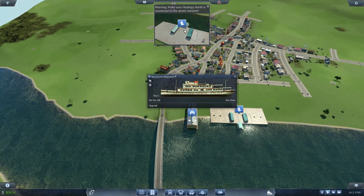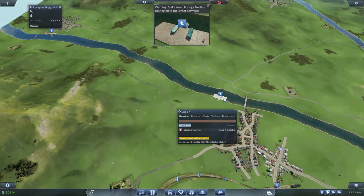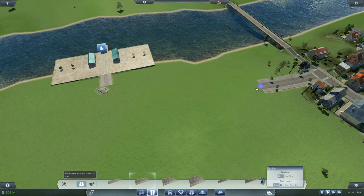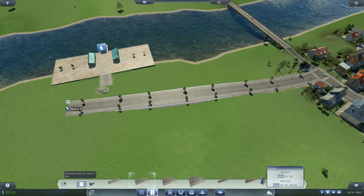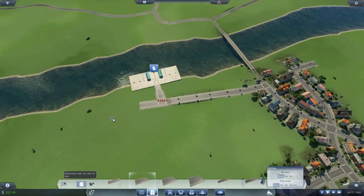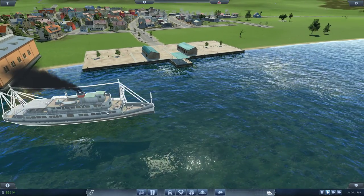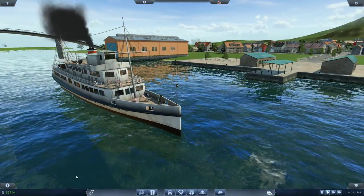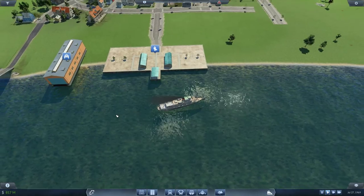The game is warning me to make sure Hastings North is connected to the street network. I have that in my sights — it's complaining that the dock isn't connected to a road, so let's connect it. There we go. Beautiful — that's screenshot-worthy! We might be a bit late to the party only having boats now, but it's better late than never.